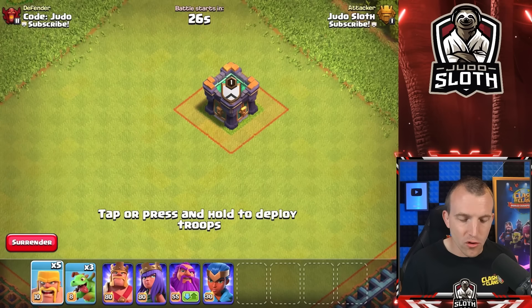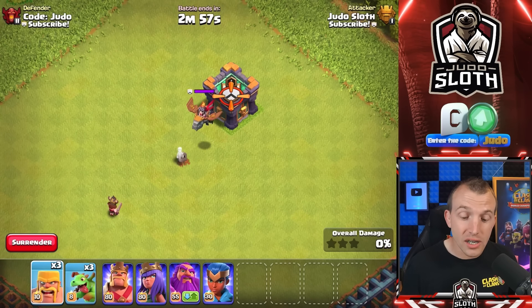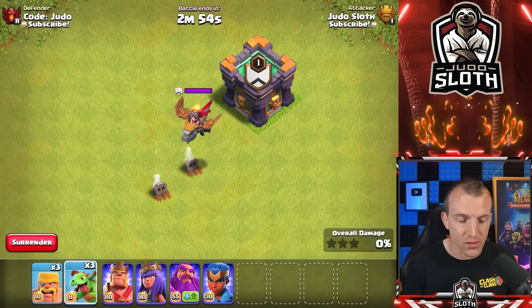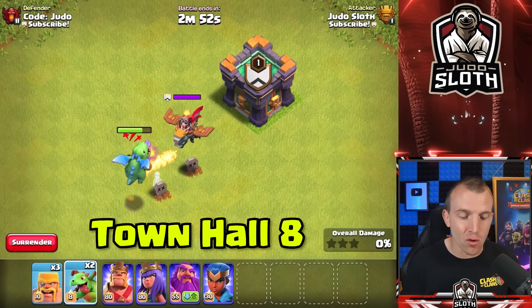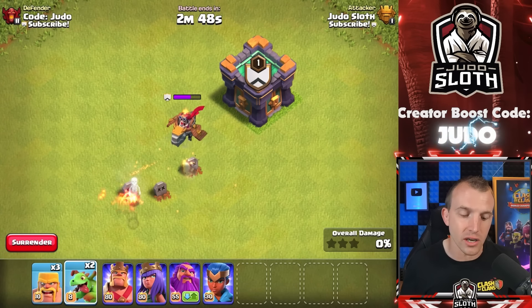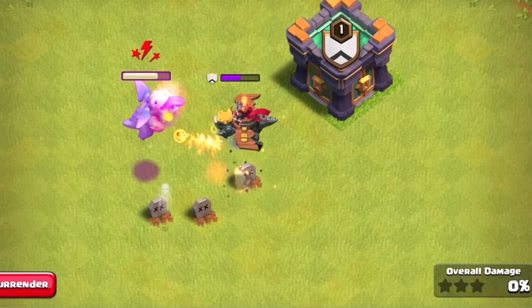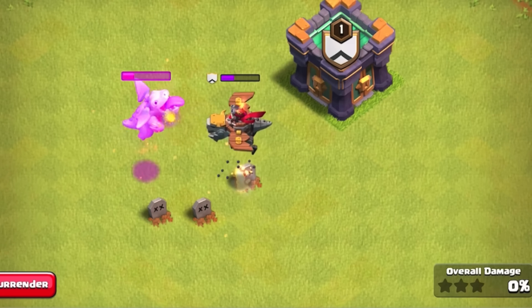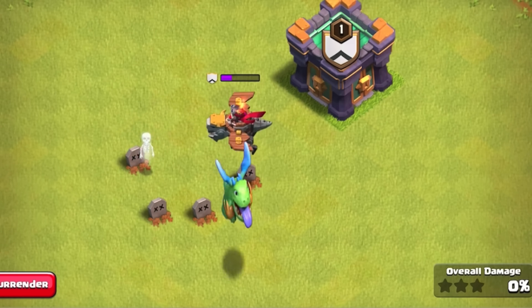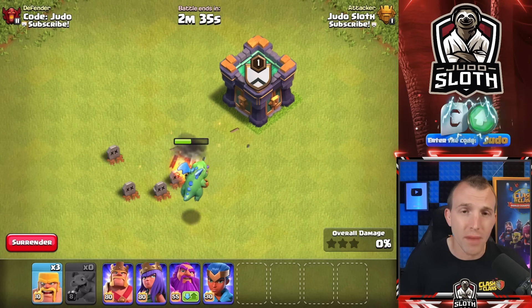Let's slot in my thoughts on the Dragon Rider as a Clan Castle defense troop. I do think it's going to be useful, particularly for Town Hall 8, where you have 25 Clan Castle troop capacity. Sometimes we see a Dragon and a Balloon at this level — I think the Dragon Rider would be better with its greater damage and hit points. Once you get past that with 30 housing space, I would rather take something else; in the current meta, tank-style CCs like a Hound or Ice Golem tend to be preferred.